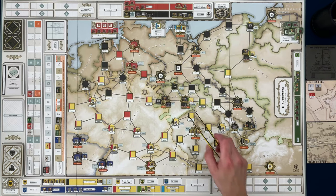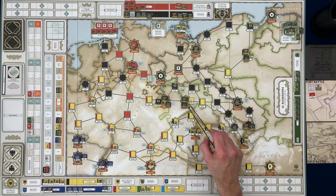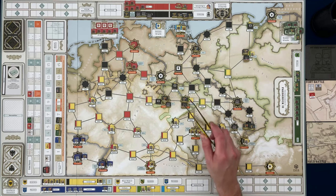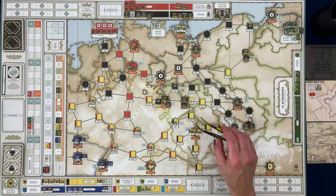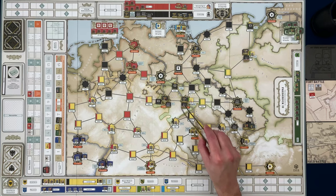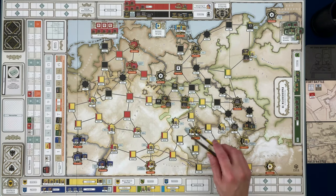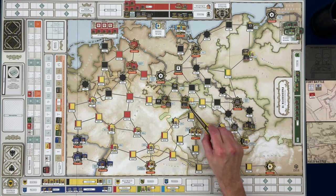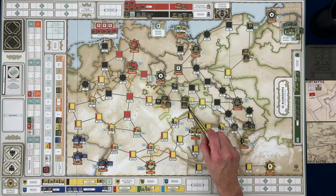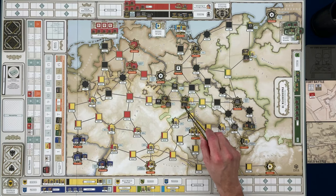I made a correction. I caught this in the previous video — I made a mistake during the winter turn when I was going through the spending of action points for the Prussians. I spent one point to flip two depleted units back to their full strength side, which is not a legal move because those units are in an area not controlled by Prussia.